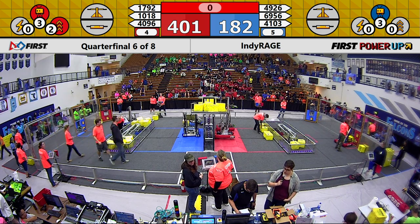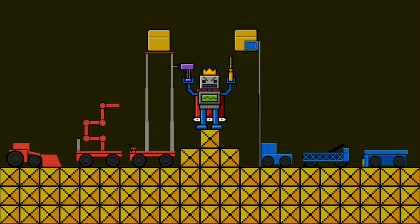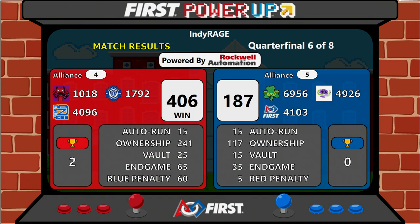We do have a score ready for quarterfinal six. It is the red alliance putting up a score of 406 to 187. That means our fourth seed is moving on to the semifinals. Let's give a big round of applause for our blue alliance.